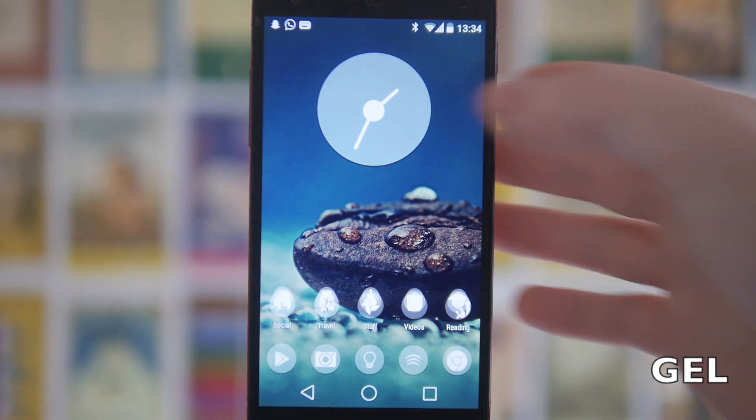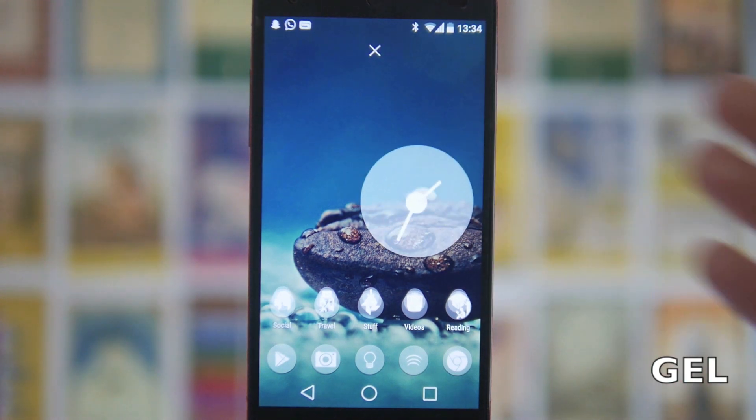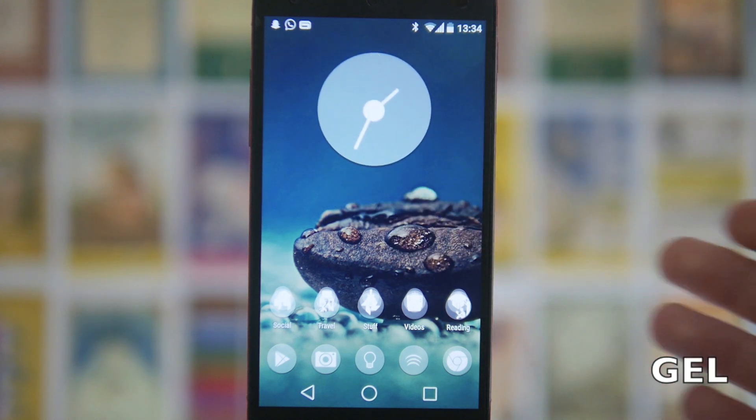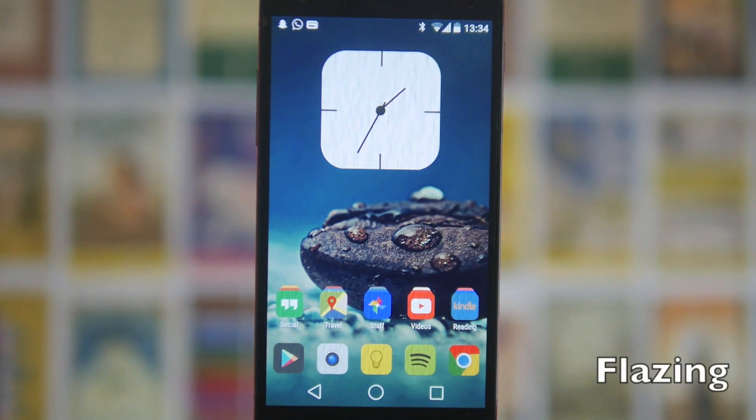Next up we've got Gel, which I quite like. It looks kind of cartoon because the middle bit is so big, but it's got a nice little transparency on it and gives you the minimalist look with just the white hands. Next up we've got the Flazing clock — definitely one of my favourites. The icon pack has that really nice effect that looks somewhat metallic but also kind of woody and matte, while still being minimalist.